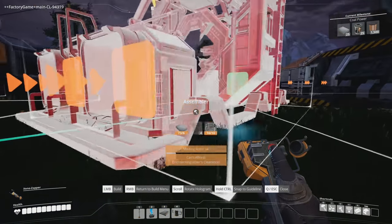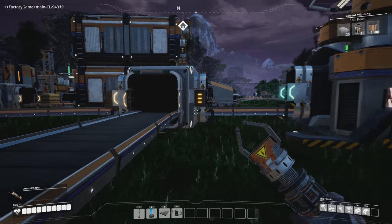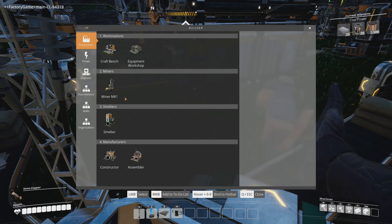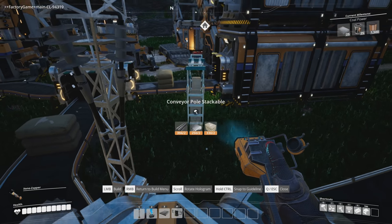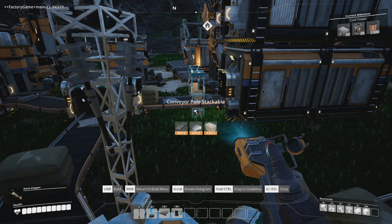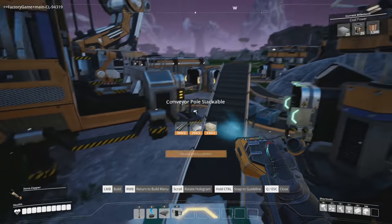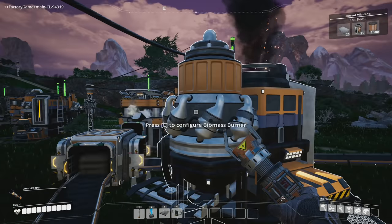I need an assembler for this — I have the parts so let's just do it. Also, since we have mark 2, we could look at getting stackable conveyor belts. We can line them up and move multiple rows of resources at once, which is pretty cool. We'll do that later because we're going to have to move some resources pretty good distances.